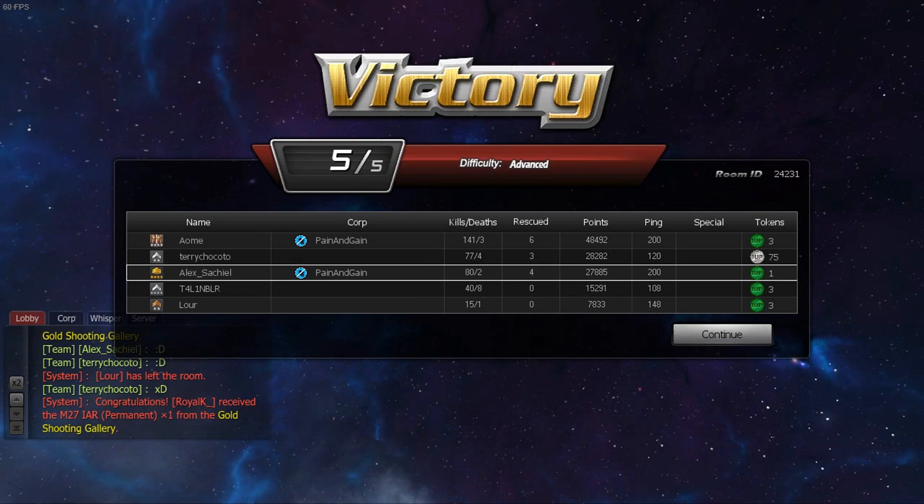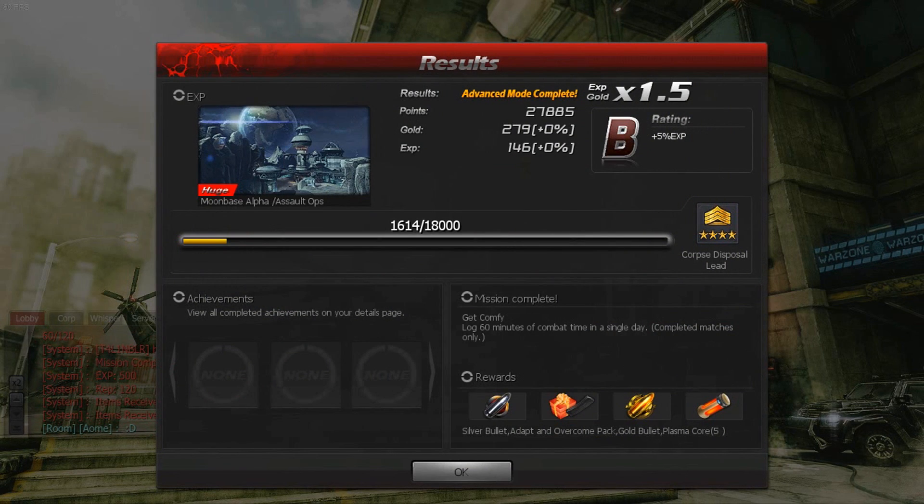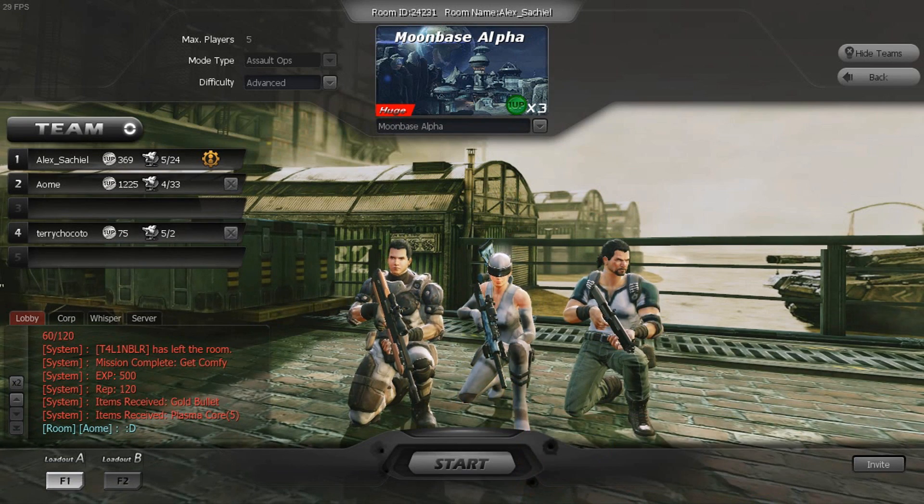Espero que les haya gustado el gameplay. Si se animan a bajarlo, me avisan y nos echamos unas partidas. Ahí pueden ver las cositas que uno se gana: una balita de oro, una balita de plata, una cajita con un premio. Con esas cositas pueden sacarse armas buenas y cositas buenas para su personaje.